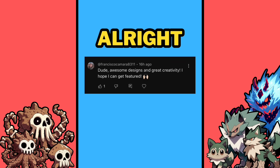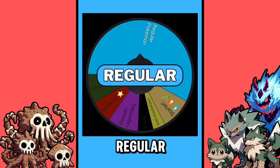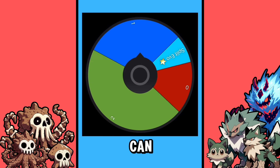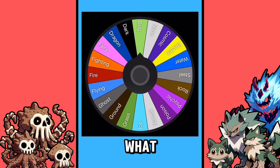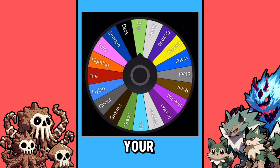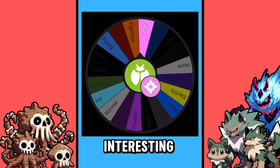Alright, Francisco Camara, let's start by getting the power level of your Pokemon, and you are going to be regular. Now let's see how many times your Pokemon can evolve, and you got one, which makes you a two-stage evolution line. Your first type is the Bug type, and you are Bug Fairy type — interesting.